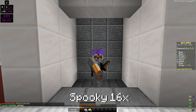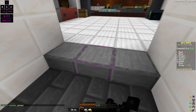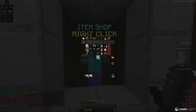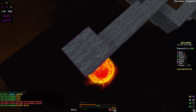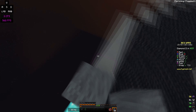The first pack we're using today is Spooky 16x by Wante. This pack is extremely smooth — I love it honestly, I feel like I do really well when I use it. I've been using it a lot recently. Let me do a bed defense here — finally hitting the middle after what felt like forever.